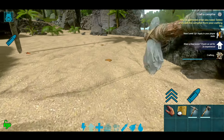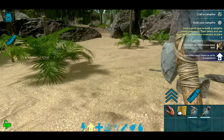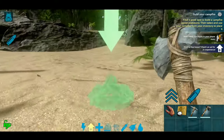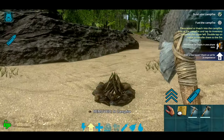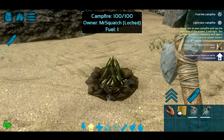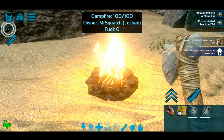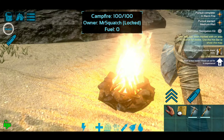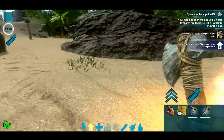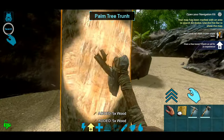I think we have to put meat on it as well. So now it says build your campfire — we built it. We're going to go ahead and place our campfire right here. Now it wants us to fuel the fire, so we need to put some wood on it — I got one wood. Light your campfire. Now what does it want us to do? Open your navigation kit. Your map has been — search for dodos. We got to find a dodo chat. Let's get some more wood too while we're at it. Now we need to go kill a dodo.